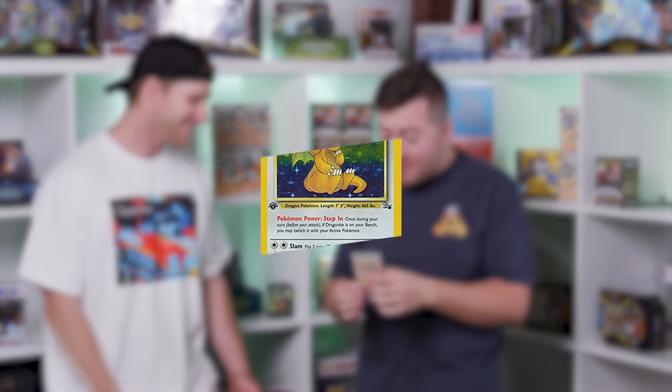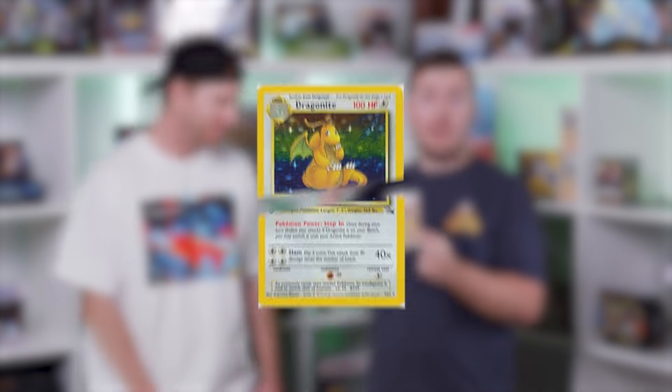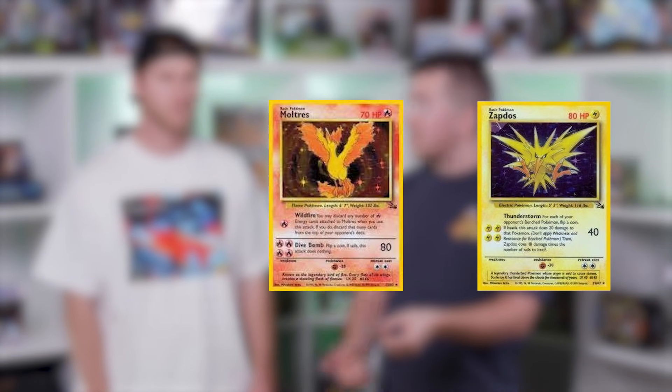We have every reason to believe there will be a holographic card in this. This is a Dragonite and it should be $10,000. If it's a PSA 10 Dragonite, that's the most highly desirable product from this set. So a holographic Dragonite in PSA 10 — there've been sales for actually about $12,000 recently. I really want the Articuno out of this pack because I love the artwork. There are three holographic birds you'd be looking for: Zapdos, Moltres, and Articuno.